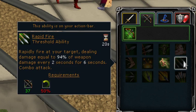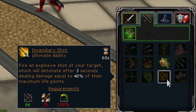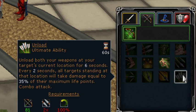So there's Incendiary Shot - say if you had a Zaryte bow, you could use that as your ultimate ability. And if you're dual-wielding, you could use the dual-wield ultimate ability, which is Unload.